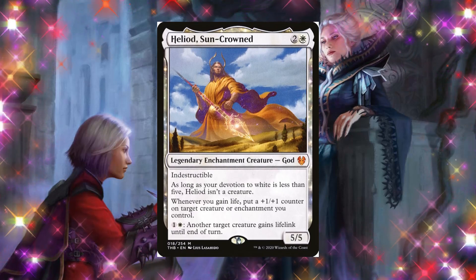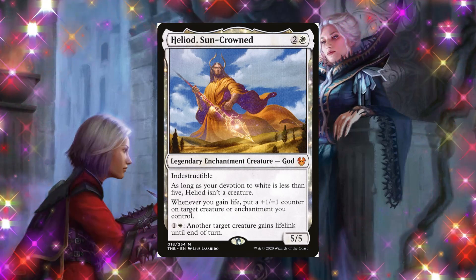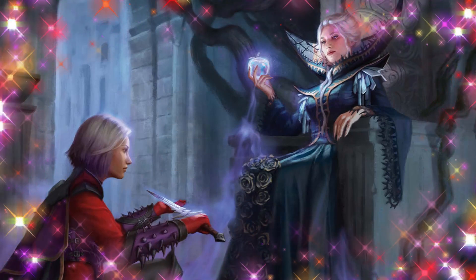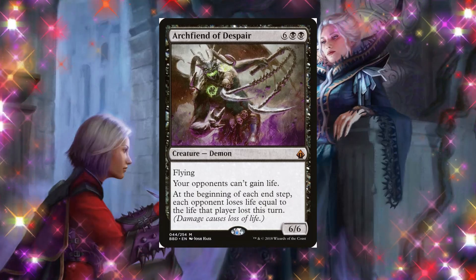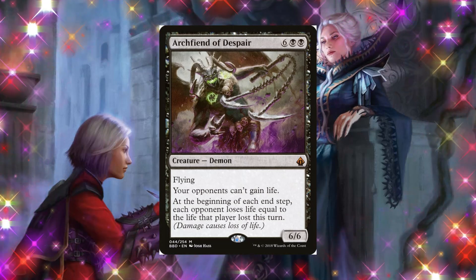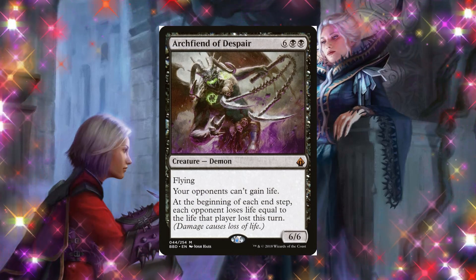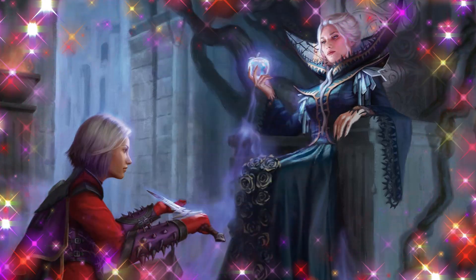For example, Heliod Sun-Crowned — whenever you gain life, you can put a +1/+1 counter on target creature or enchantment you control. That's perfect for our commander if we want to buff her up little by little, and Heliod can also grant her lifelink. Heliod Sun-Crowned is pretty sticky because of that indestructible ability. Another great add is Archfiend of Despair — at the beginning of each end step, each opponent loses life equal to the life that player lost this turn. Combined with our commander's ability at the beginning of your end step, you can make opponents lose double that life.